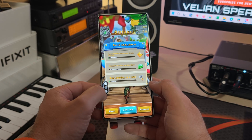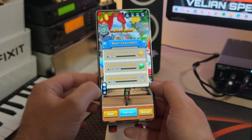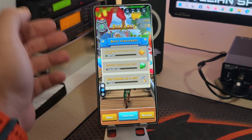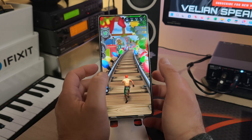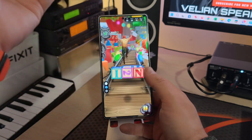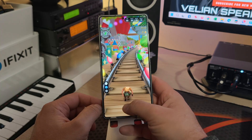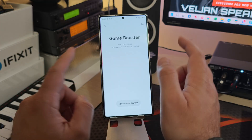For me, the best thing here is the redesigned system monitor, which is aligned with the overall One UI 8.5 visual language — it looks cool and it really works. I can show you: I'll try to play the game and you can see steady FPS, CPU load, GPU load, and of course the RAM. Alright, that's it — thanks so much for watching, stay safe, and bye!